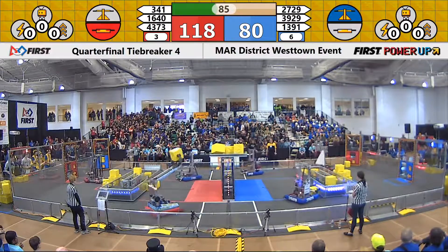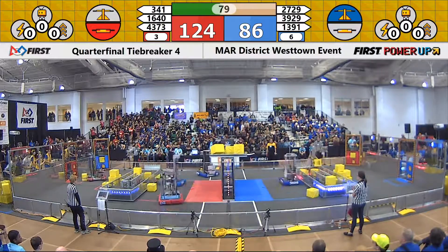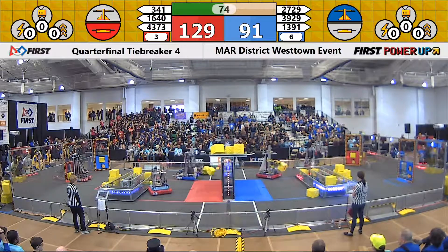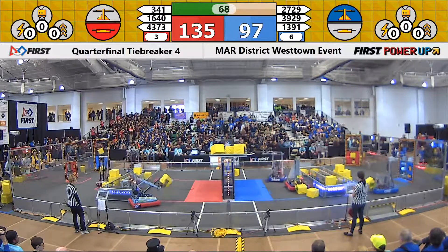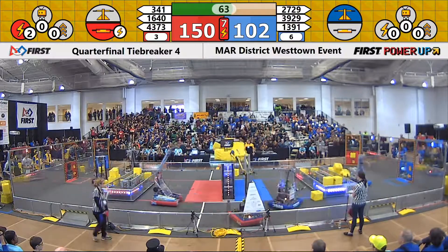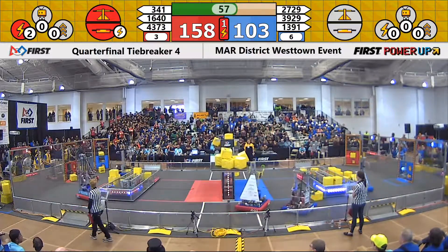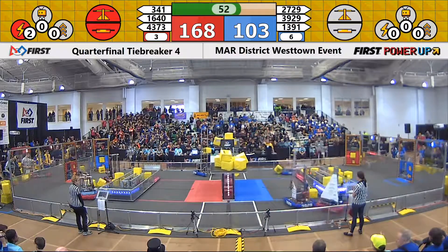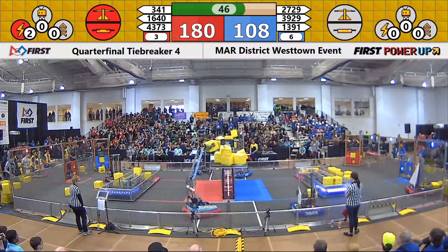Blue Alliance seems like it's one after another — power cubes going in. 341 trying to keep up, but right now the Red Alliance does possess both of these switches. 1391 having a cube in their possession; they're gonna go all the way around, try to get those switches back. 1640 making their way around. 341 shooting a cube successfully in. 1640 gonna try to match that, and they do. 43-73. Teams trying to get some of those power cubes into the exchanger for some power-ups later in the match. Right now the Red Alliance has the upper hand on the scale.